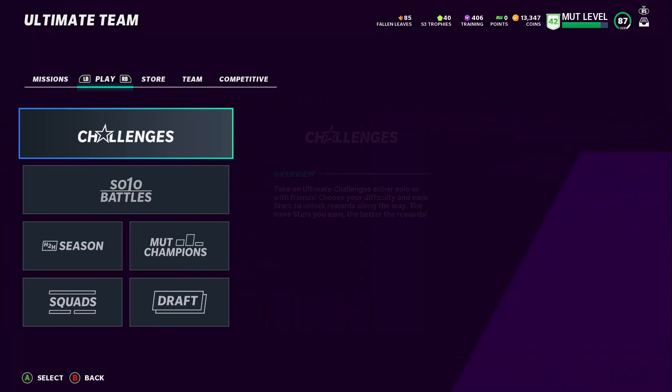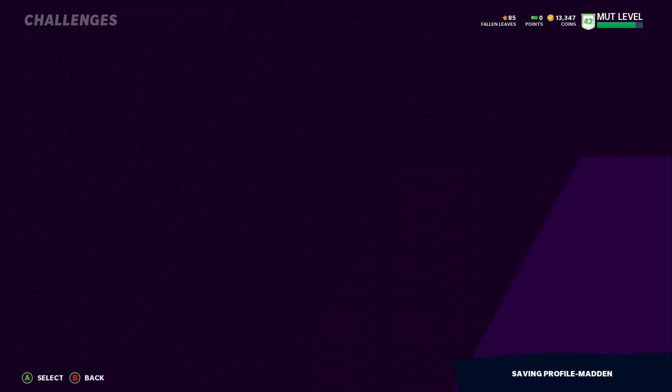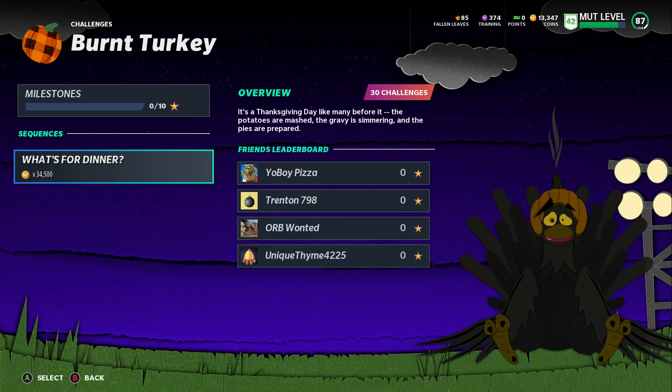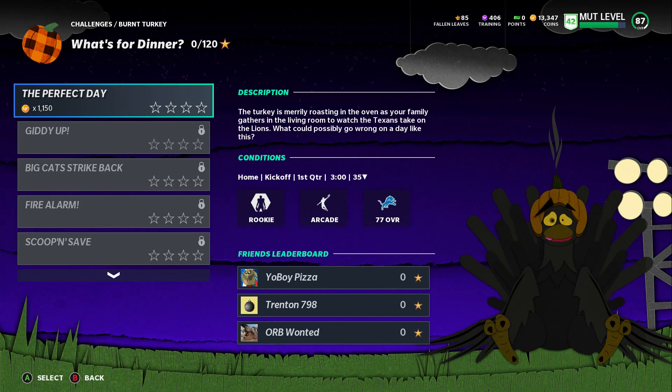I'm going to do the challenge. You go to Challenges and find 'Burnt Turkey' — really weird name, but in the featured tier you get 70 stars and a free 91 overall player, and then you can upgrade them. I'll get back to you once I finish — probably about an hour to 30 minutes.